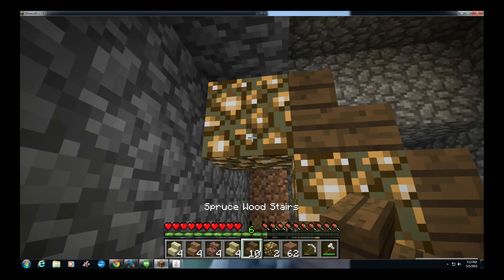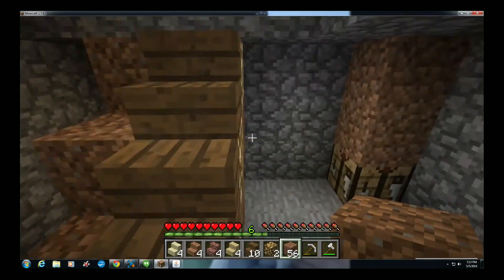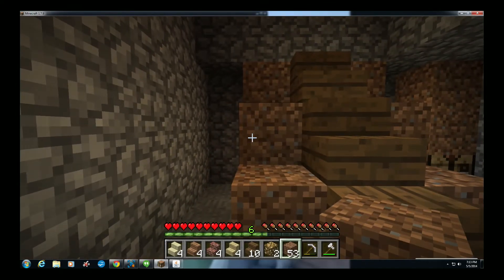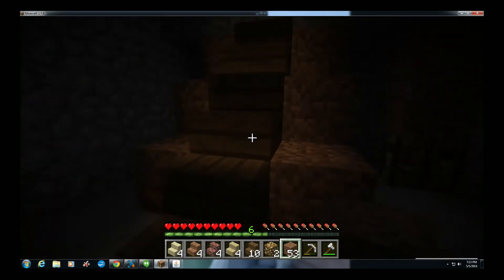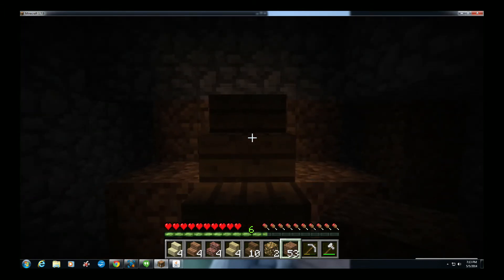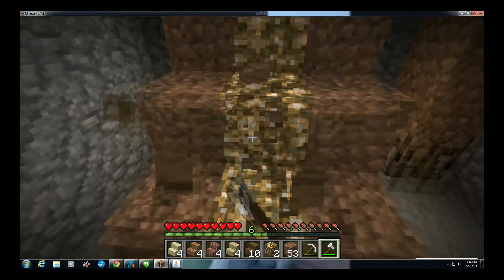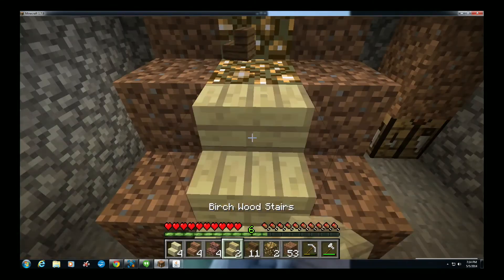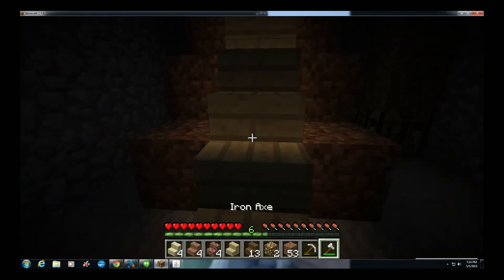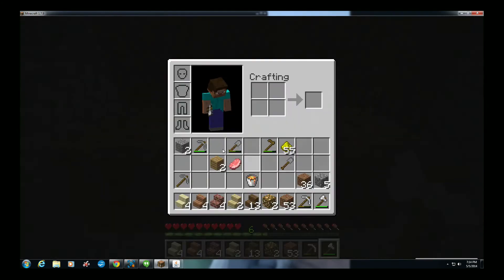Then one more stair and one more glowstone. Usually you'll use the exact same wood to encase it to make it look really good. See how it's got a nice backlit look on the stairs. I usually do these about two to three wide and you get a nice glow going all the way across. I usually use birch wood — it's a little bit lighter and gives off a little more glow, so it's really cool.